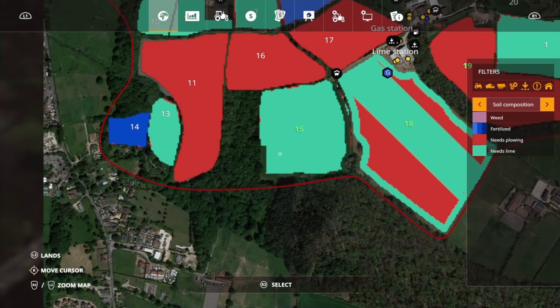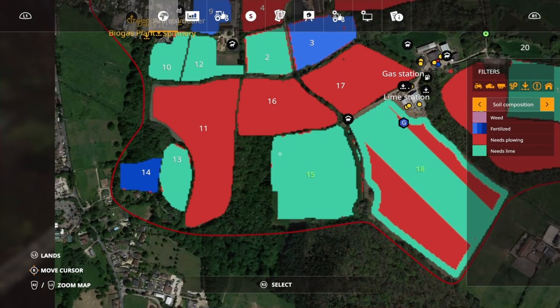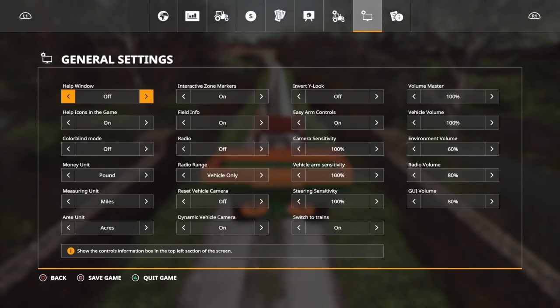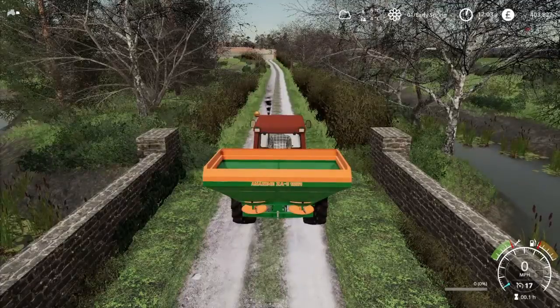I know it needs lime but I've gone round half the headland. Why is it not showing? Did I put on there that it doesn't need lime or something? Let's have a look - lime required on, weeds off. I don't need weeds. I'm not doing a full realism one, I'm doing half - lime required, I'm ploughing, so we're doing that.